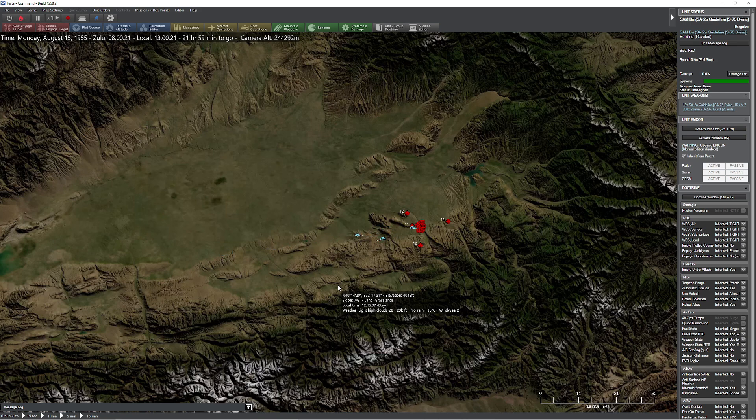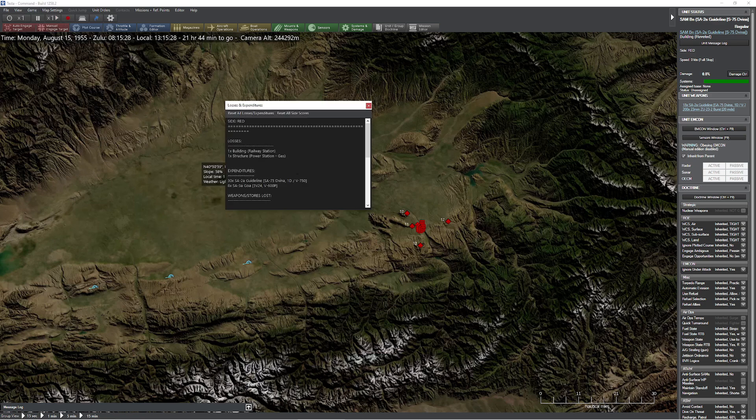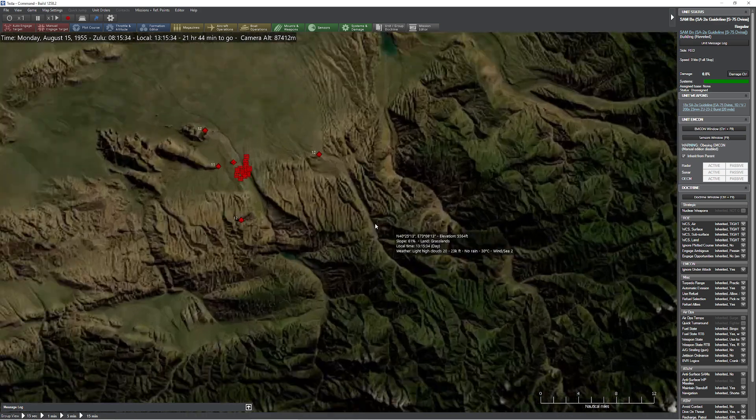Here comes the first SAMs — we lost a B-29. Bombs away. So let's see what happened. We blew up a couple of buildings. They fired 30 SAMs — they've been busy. We lost nine B-29s using the conga method. So I'm going to quickly reset the scenario.